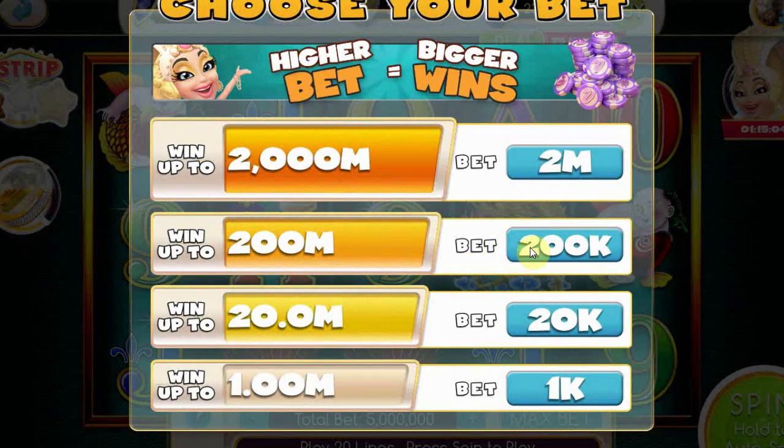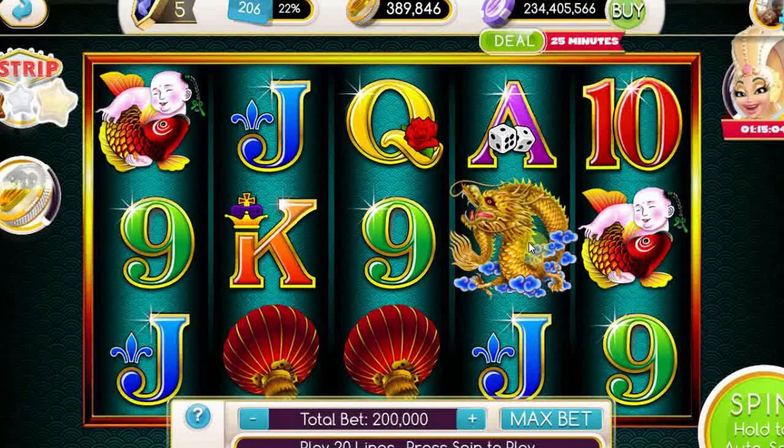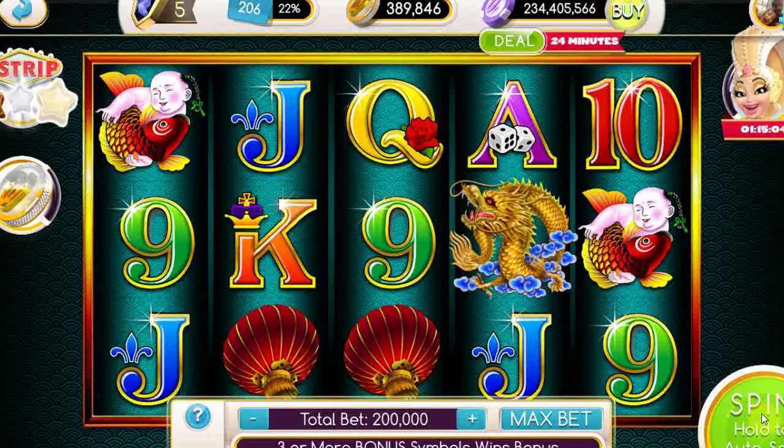We'll go ahead and do the third bet line, which is 200,000 — which isn't too bad, actually. So that means we'll be risking 20 million of our 200 million. So we're largely up for the experiment as a whole. I'm feeling pretty comfortable with this, and we'll go ahead and put 100 spins on the clock. Ready and go.